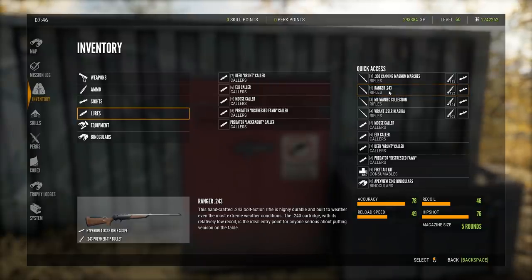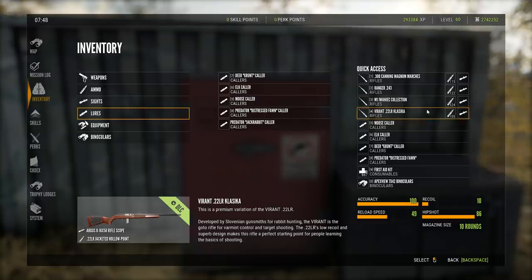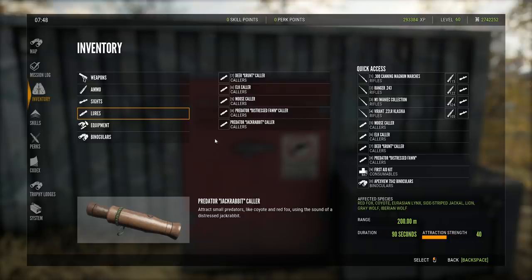For animal classes 2 and 3, you use the 243. You can use the 243 to shoot between class 2 and 6, but primarily use it for class 2 and 3 — anything higher gets taken care of by the M1. And obviously you'll be shooting class 1 animals with the 22 LR.